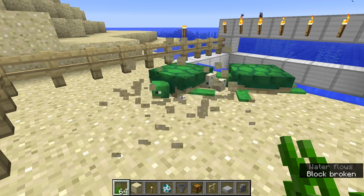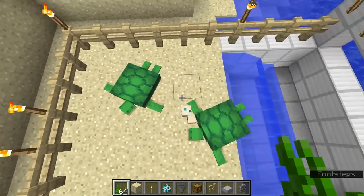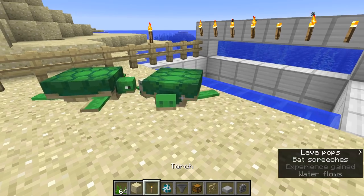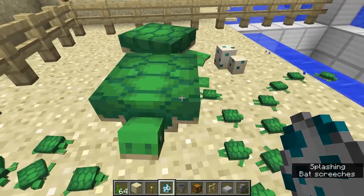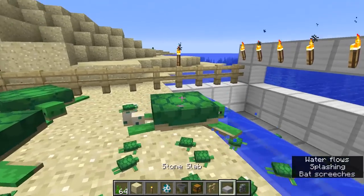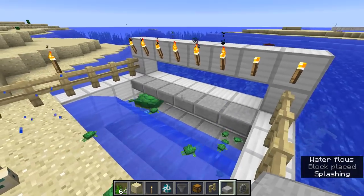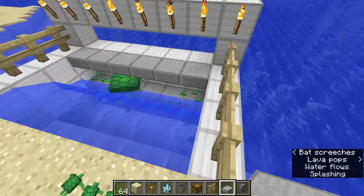Once they're in this area, feed them sea grass and they will love each other. They will put down eggs — not just one, but anywhere between one to four eggs. This gal put down two eggs, and you can do this over and over to get a whole bunch of eggs. One more step: in order for the turtles to be able to leave, you need to add some slabs to the top of this. Now the adults will be able to escape, but the babies won't be able to fit up there.